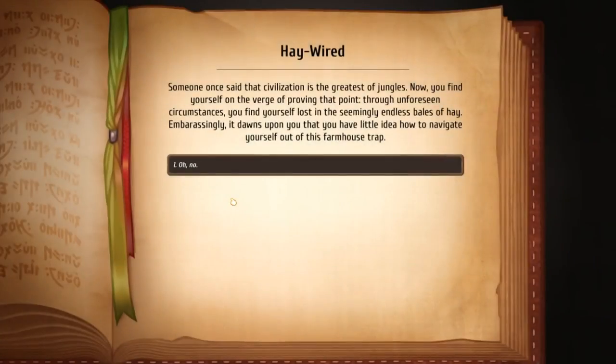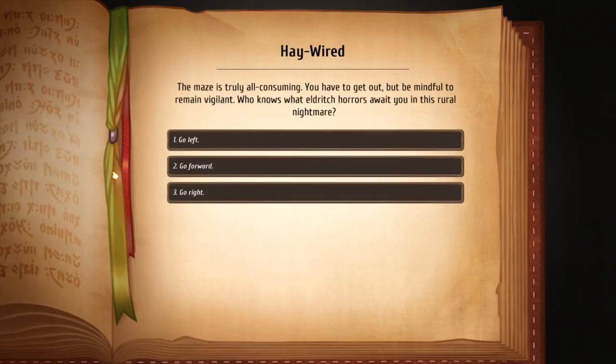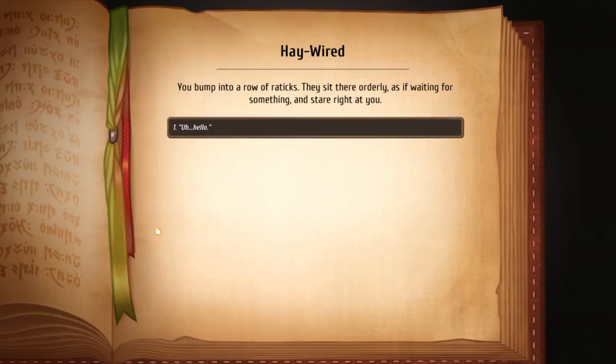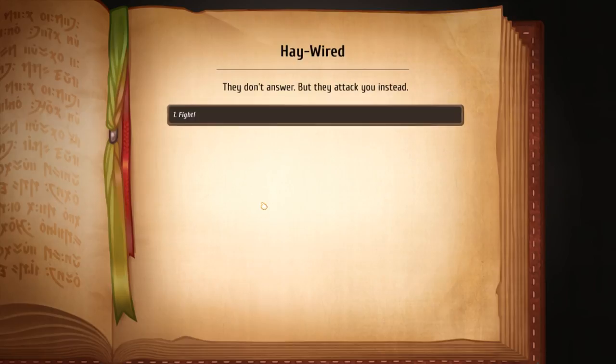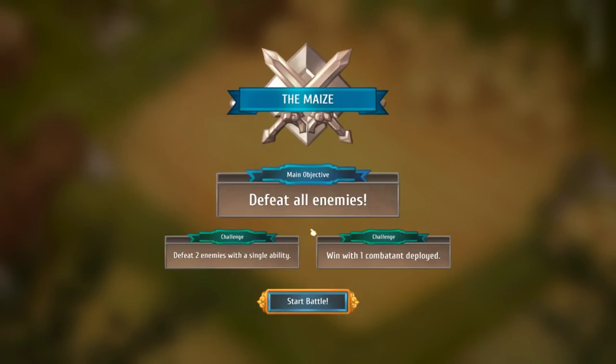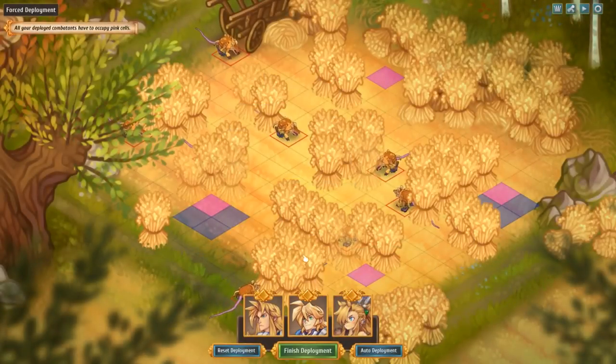Haywired! Someone once said that civilization is the greatest of jungles — you find yourself lost in the seemingly endless bales of hay. We are lost. It's a maze of hay. I would like to go left. You hear a chittering sound nearby, presumably somewhere in the straws. Go right. You bump into a roll radix — they sit there orderly as if waiting for something and stare right at you. They don't answer but attack you instead. Well, that is unfortunate — for them. Main objective: defeat all enemies. Bonus objectives: defeat two enemies in a single ability, and win with one combatant deployed. Does that mean I can sacrifice two and then win with one remaining, or do I have to do it all with one?